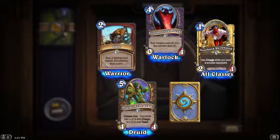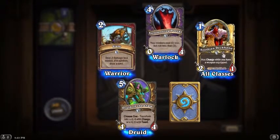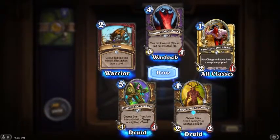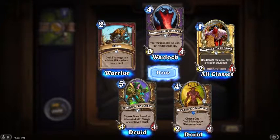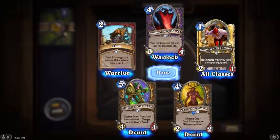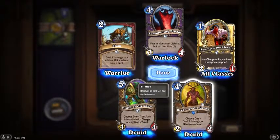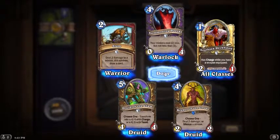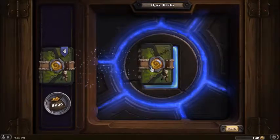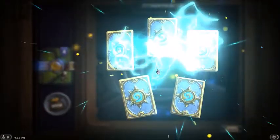What is a golden card? Has charge while you have a weapon equipped - okay, sure. Keeper of the Grove: four mana 2/2, choose one - deal two damage or silence a minion. That could be good. It seems like a medium card; I don't have high hopes for it but I'd play it as a filler.